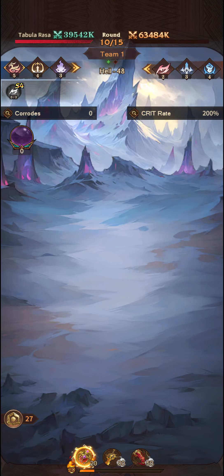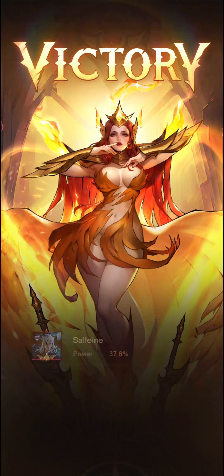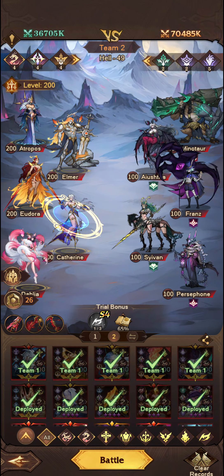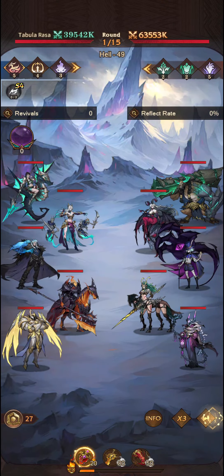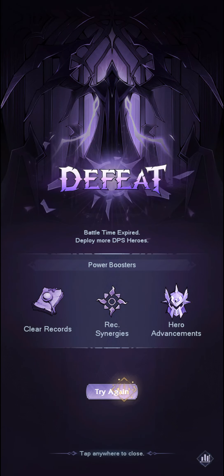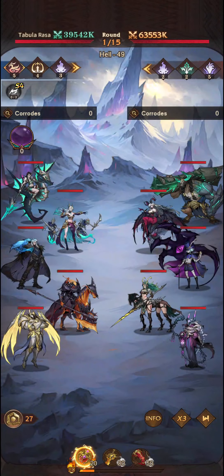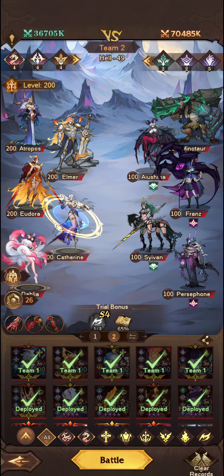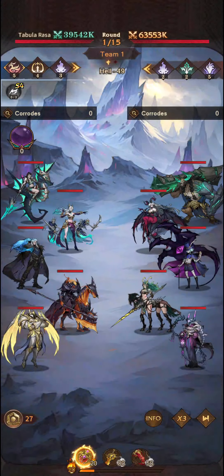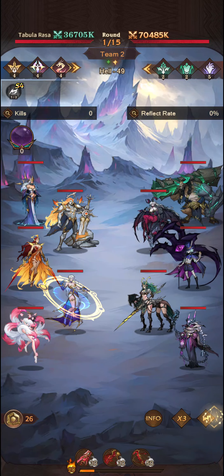There we go — Sandra and Selene doing the business here. This one's going to be tough. We just need Selene to survive for long enough, I think. Unfortunately, so this is not a team build to get through Hell 49 to get to the coveted stage 50. Or apparently it is — apparently I'm just very unlucky and it is just wholly a matter of RNG.